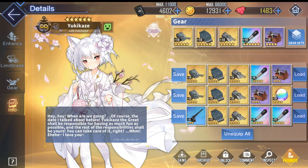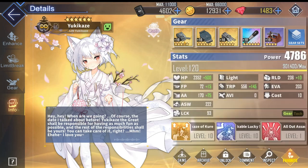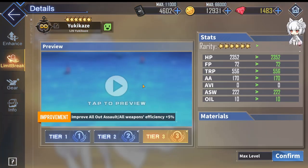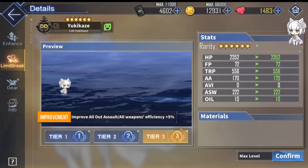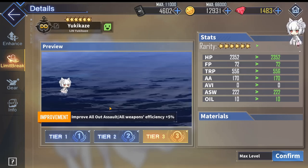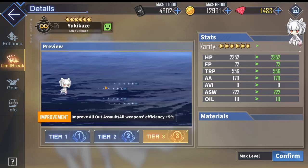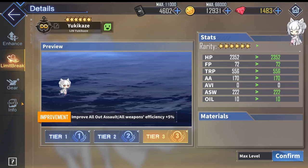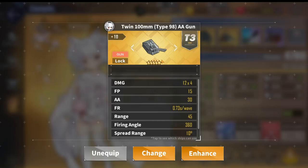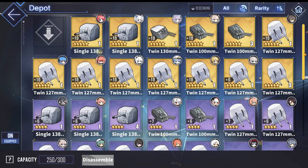For the general all-purpose build, the first slot will be a fast-firing main gun to maximize the number of times she can proc her all-out assault. The best main gun for this is the twin 100mm, because it has a x4 multiplier so you shoot a lot of bullets to break shields faster, and it also has a fast fire rate.